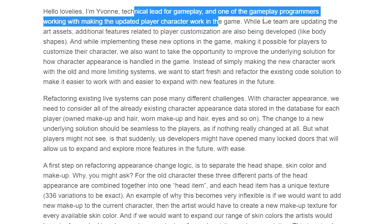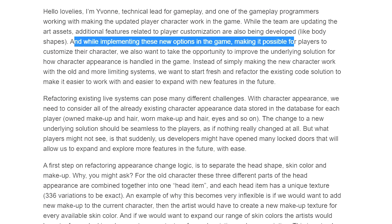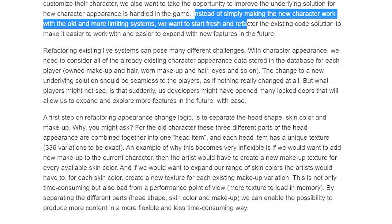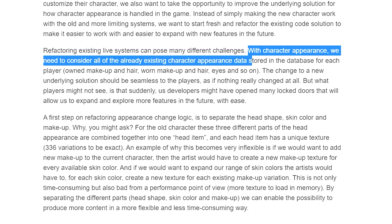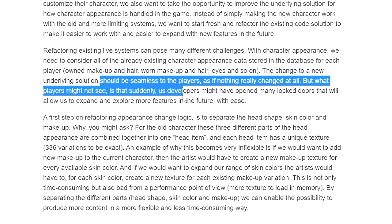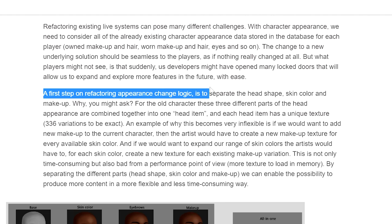Yvonne is the technical lead for gameplay and one of the gameplay programmers working on making the updated player character work in the game. While the team updates the art assets, additional features like body shapes are also being developed. When implementing these new customization options, they also want to improve the underlying solution for how character appearance is handled - starting fresh and refactoring the existing code to make it easy to work with and easy to expand with new features in the future.